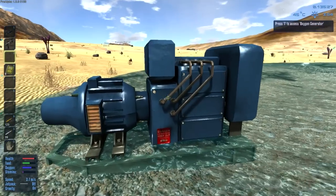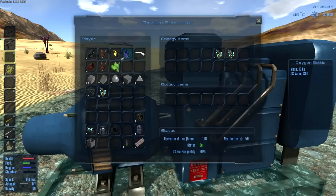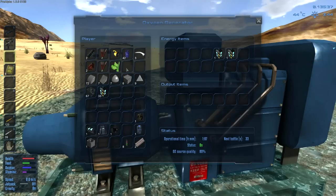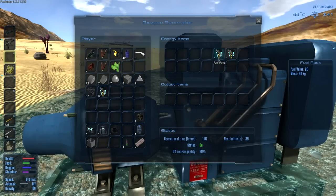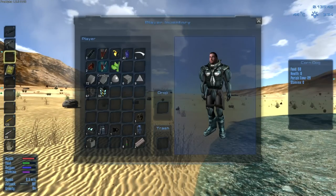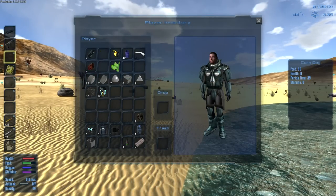We have 21 oxygen bottles over here. This still has another hour of functionality time based on these two. Based on the current amount of oxygen bottles available, I see no reason to freak out and keep this thing overfueled. The biggest expenditure is just running your constructor over by the escape pod. I'm going to eat some food real fast - these corndogs right here are fantastic for saving your rations.